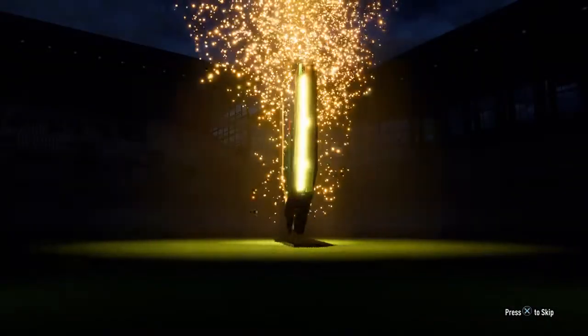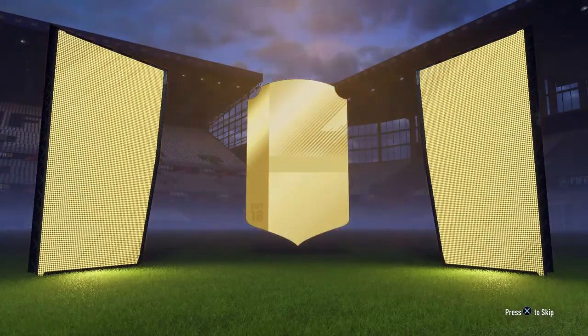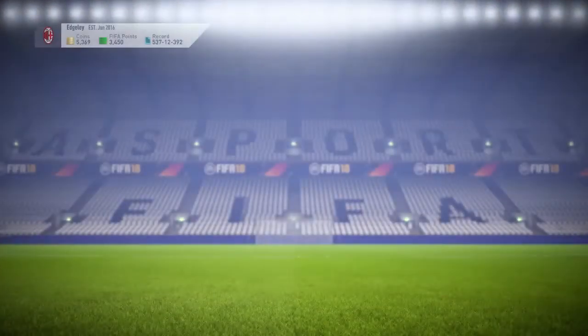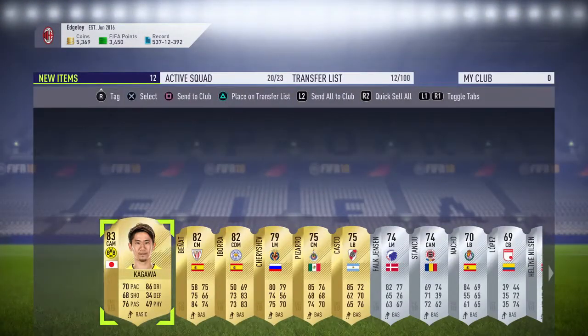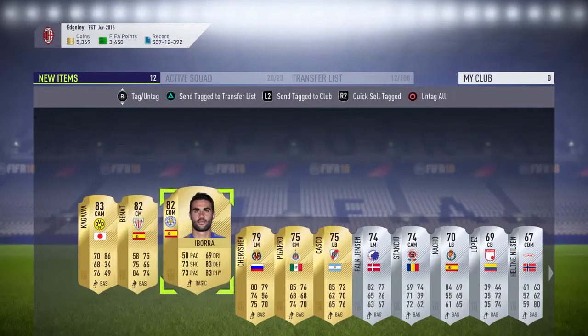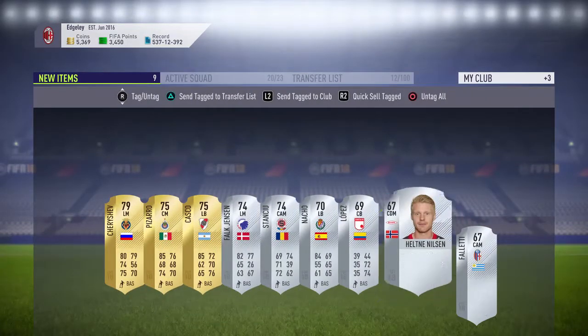Let's have a look at the second pack - are we going to get a board at least? We've got a board in the second pack. Japan's Kagawa - he's the only 83 rated player for Japan. We'll keep him, and Benat and Abora as well, we'll keep them. Put them in the club because again, for the SBC.